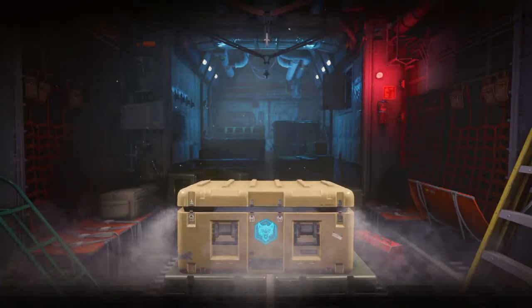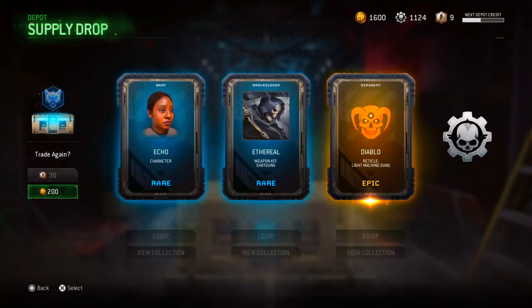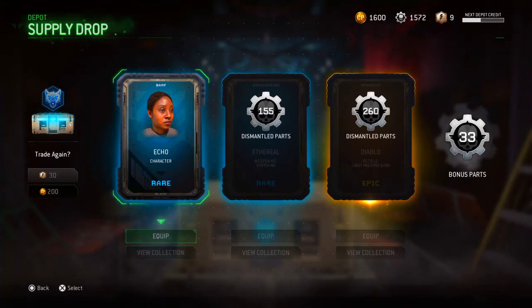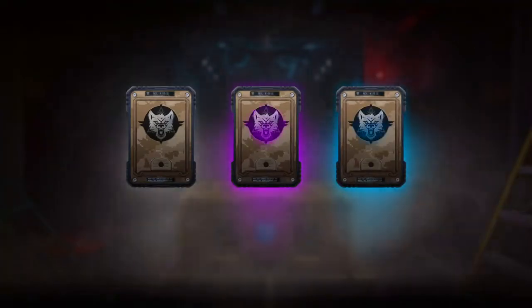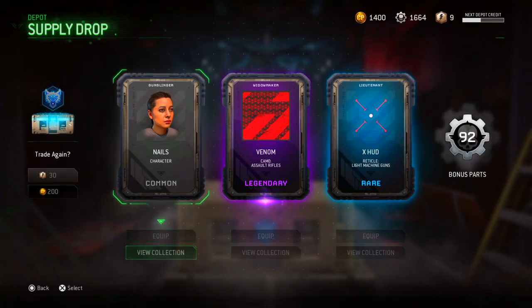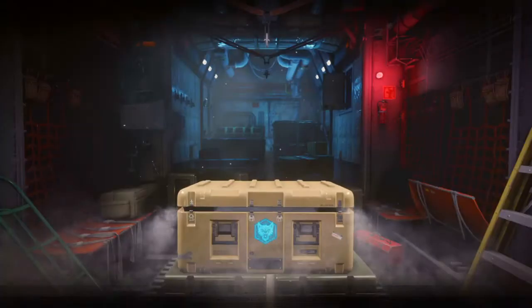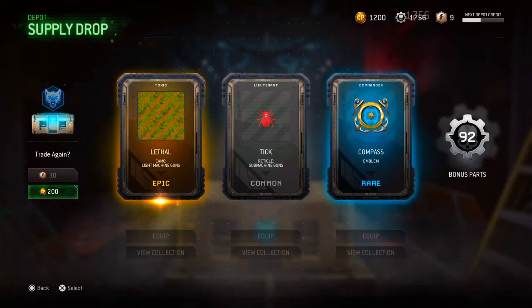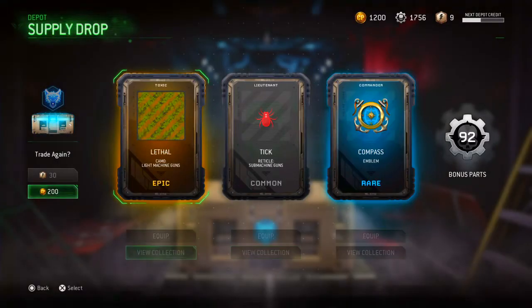Let's go ahead and open up another one. We're just going to keep opening up until we have no more, and then we're going to see what we can do with the Dismantle parts. Just gave us a whole bunch of duplicates — not bad, I'll take it. We're getting a common, a legendary, and a rare. Venom — those are for Assault Rifles though. An epic, a common, and a rare — Lethal for the LMGs. Who uses LMGs? Sweaty tryhard nerds.